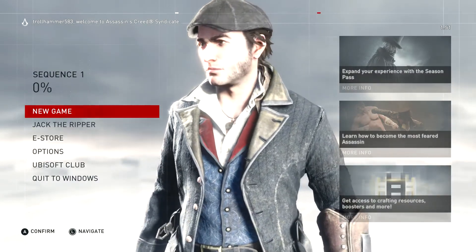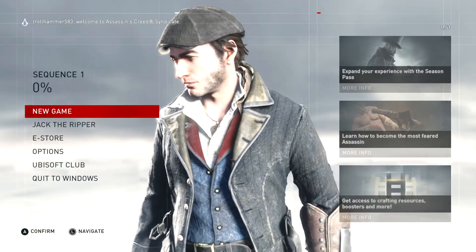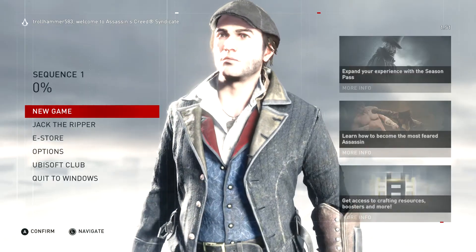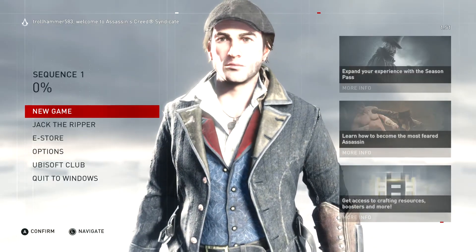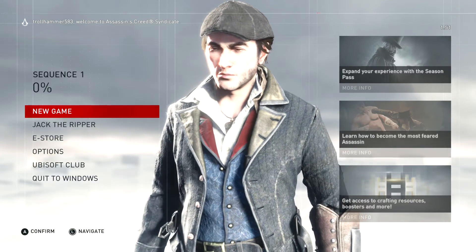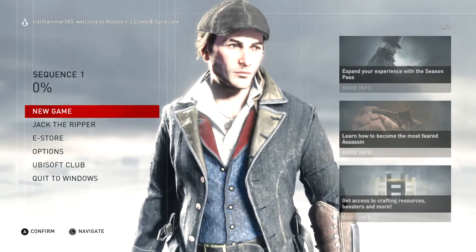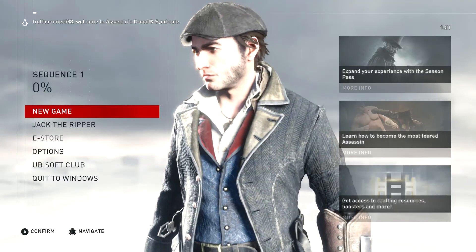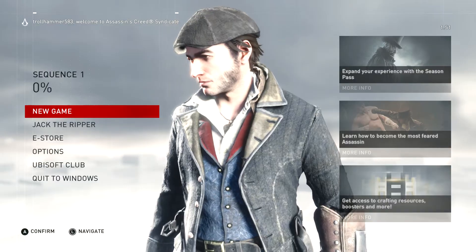This works like this on the PC. I'm not sure if they have it fixed like that on Xbox and PlayStation. But if you want to start a new game and that option isn't there on Xbox and PlayStation, you can delete your game and reinstall it and it'll start a new game — not just Syndicate but all of the Assassin's Creed games.